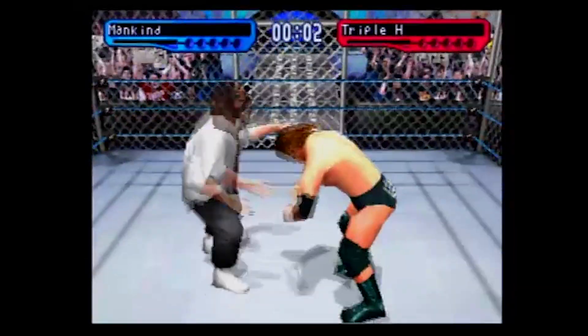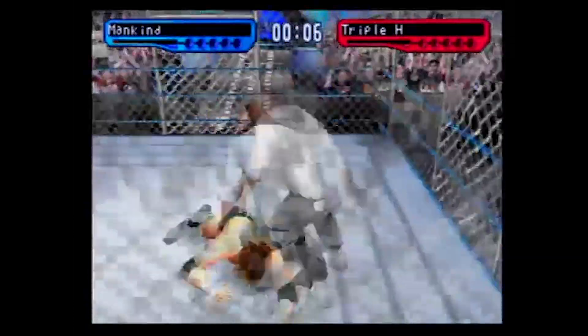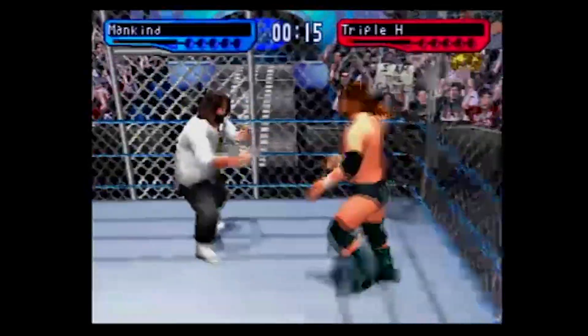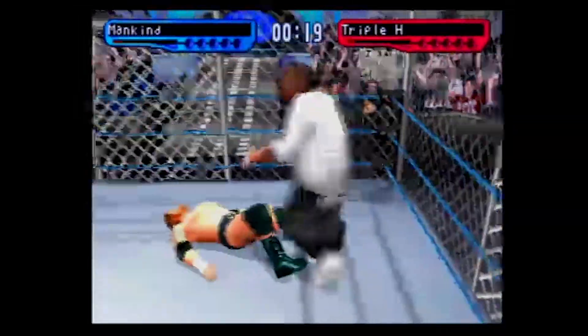My goal here today: there are panels in this Hell in a Cell match, which, first of all, you'll notice is not really a true Hell in a Cell — it's just a cage with a top on it. But you can climb it, get on top of it, and put your opponent through it, so who cares if it's not outside the ring? I would have loved to see a match like this with a cage top.